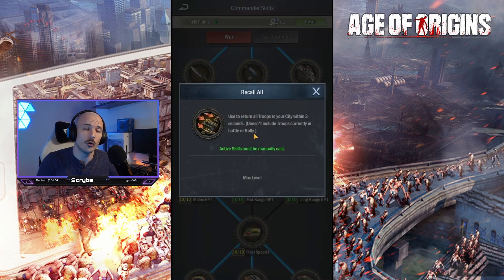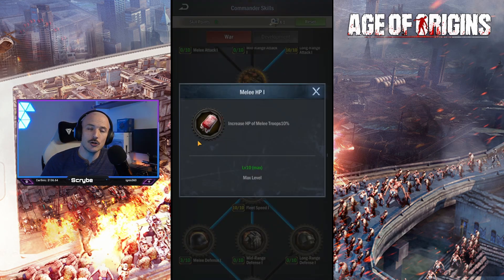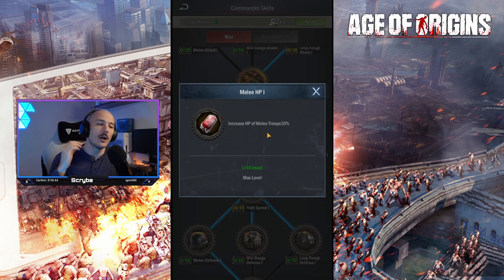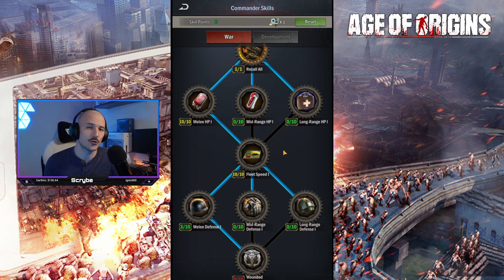We get the active ability Recall All, which lets us bring troops back to the city instantaneously — very useful. When it comes to the next trio, I focused on melee HP, which is your frontline troops. My reasoning: if I want units tanking at the front, I want them with the most hit points. So I'm focusing on melee HP instead of long-range HP or mid-range HP, because they're going to be the frontline — they get hit first, so I want them as tanky as possible. I might come back and look at long-range HP later, but I want to progress down that skill tree at a faster pace first.